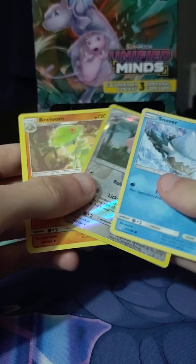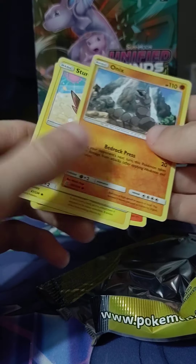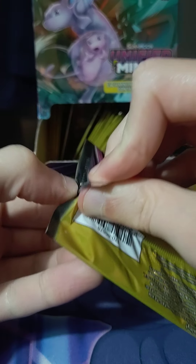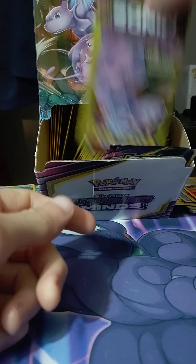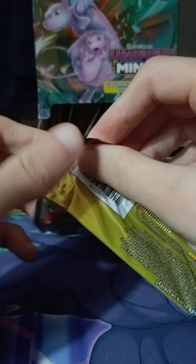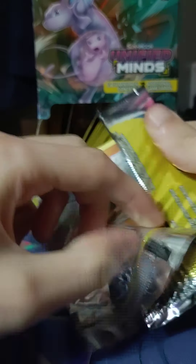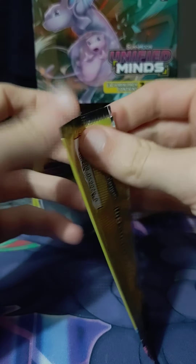There are a lot of Dollar Tree booster packs you can weigh and it just destroys the fun. Hey, we got another Onix — I'm gonna put that in the special pile, we already sleeved one. We're not even getting that many reverses or even hollows. We got like one hollow. Hey, Onix! Let's go, Onix! The only good pulls we're getting are Onix. PSA 10 Onix, three thousand dollars — just kidding. I have to say just kidding because I know a lot of you would take that seriously.